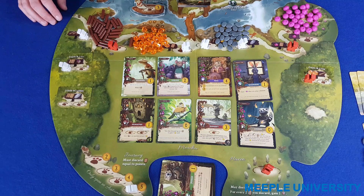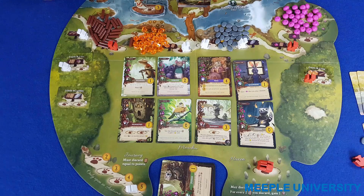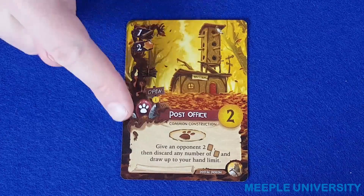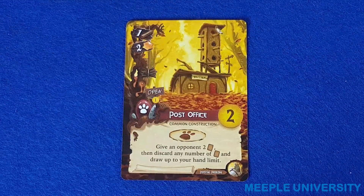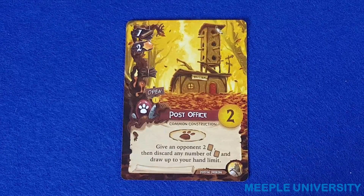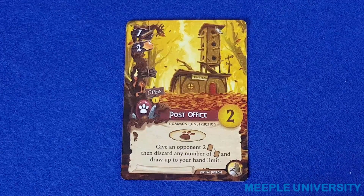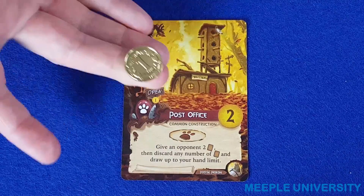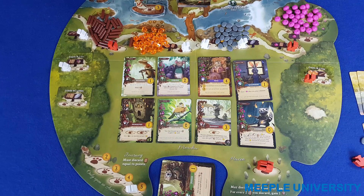Once a player has passed out of autumn he or she takes no further part, but any player who still has workers or actions to take continues taking those actions until they have passed. Note that some effects in the game require giving cards or resources to an opponent. During the end game when doing this, you must choose an opponent who has not passed, and if all of your opponents have passed simply discard the resources or cards instead. A player who has passed can still gain victory points for other players using their open buildings. Once all players have passed out of autumn the game is over and you proceed to end game scoring.